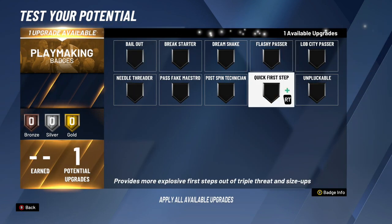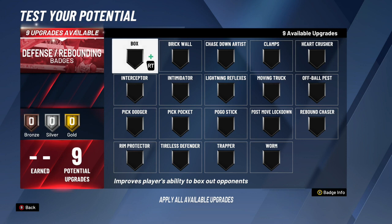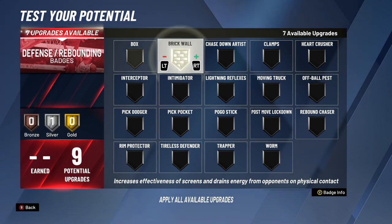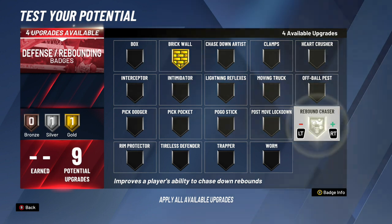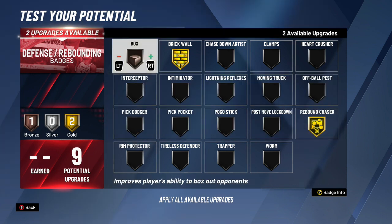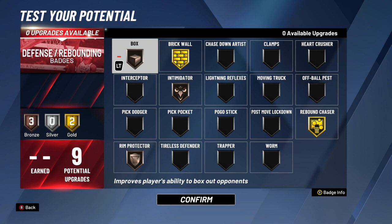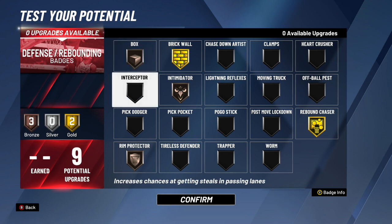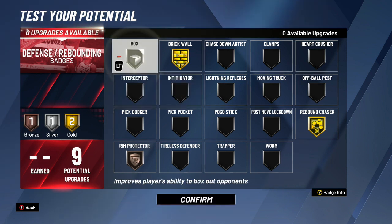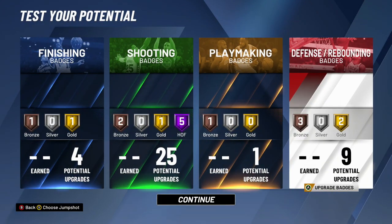For playmaking, quick first step is the only badge I'd recommend. For defensive rebounding with only nine upgrades: gold brick wall is key for setting effective screens. Gold rebound chaser is essential — without it you'll get destroyed on the boards. Bronze box, and split the rest: bronze intimidator and bronze rim protector. You can bump these to silver depending on whether you're playing twos or threes. This build is weak inside defensively but so overpowered offensively that it balances out.